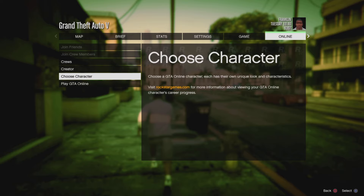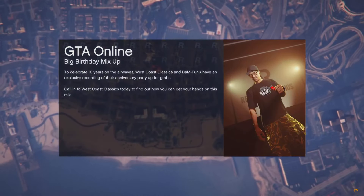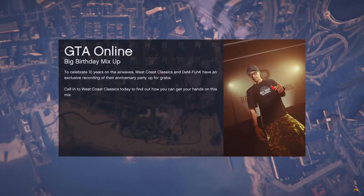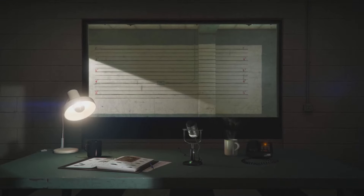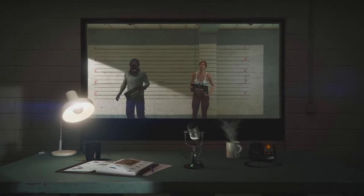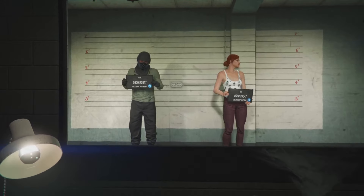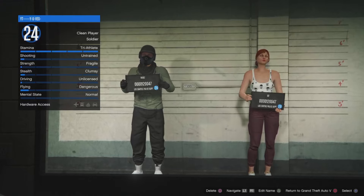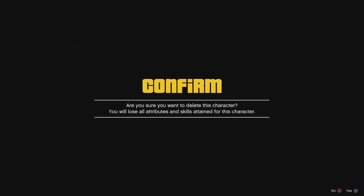Now I want to show you how to do the glitch — I'm gonna run you through this very easy and slow, so let's get into it. The first thing you want to do is make your way to story mode, load up, and choose character. This is only working on the old version of GTA — this is the PS4 version I'm playing on at the moment. Every time you will need to make a new character to do this glitch.